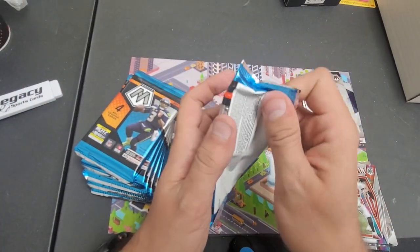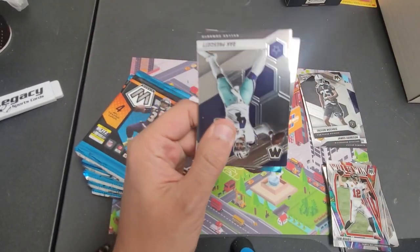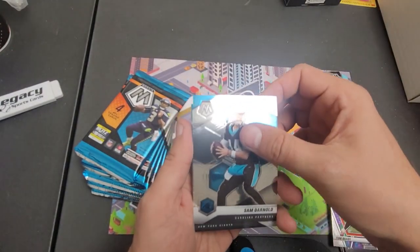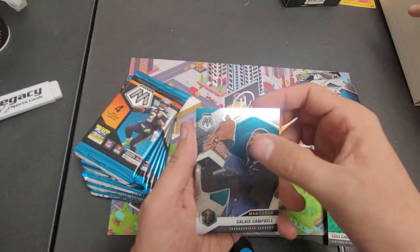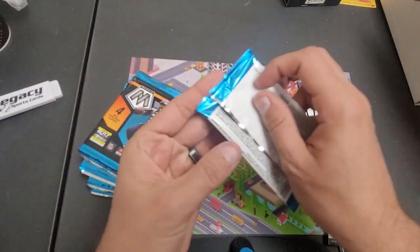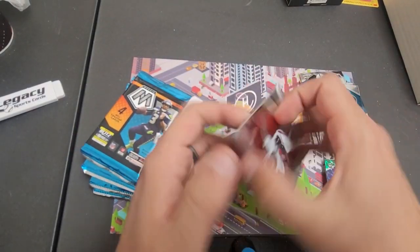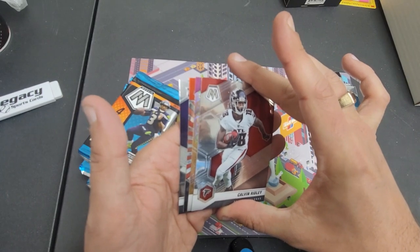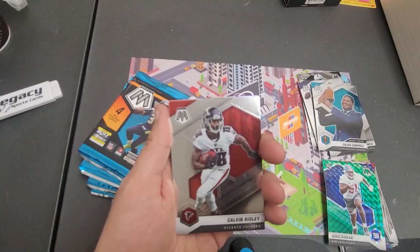I usually just put them together and then whatever rookies I just go back and grab which ones are super valuable and put them in a rookie box. Dak Prescott, Sam Darnold orange, Aziz, Man of the Year, Kayla's Campbell, Kidder Ford. We got a honeycomb — oh shit, we got a honeycomb red! Let's go, Trey Lance!